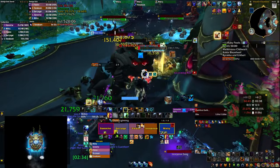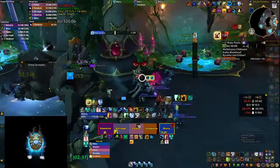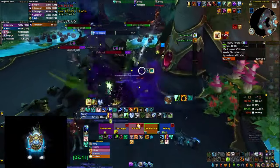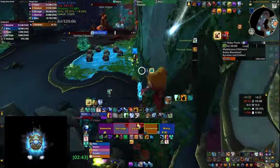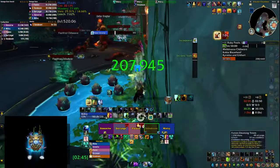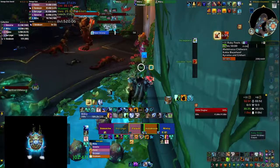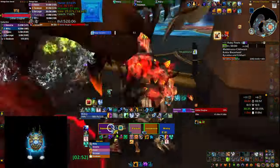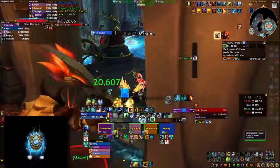So far just one death — the druid didn't move out of the circle on the ground, which you can't heal through. We're just about to make our first mistake: the tank CC'd the mob, but you can still get aggro on a CC'd mob if you run close to it. Apparently somebody did that, so that mob is going to wipe us a little bit later as we pull the mini boss.